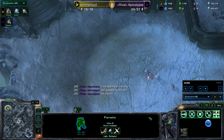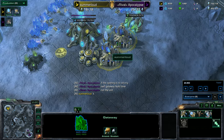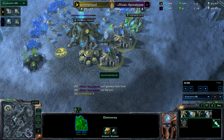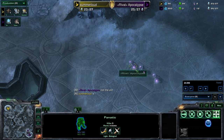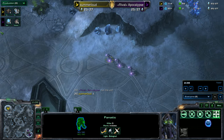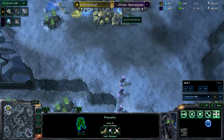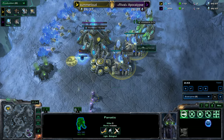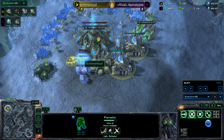Apocalypse is pointing out that if the fanatics are still too strong, nerf their gateway build time. Is Summerloud ready for this? He has no units out, and here come those fanatics — they're very, very fast. Apocalypse won't be able to reinforce quickly though, because he can't make a proxy pylon and warp on top of it. He's going to have to run them across the map. Here come the three fanatics, and Summerloud is going to have to run his probes. Really good stasis field!